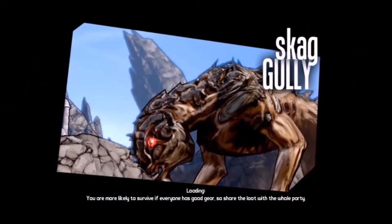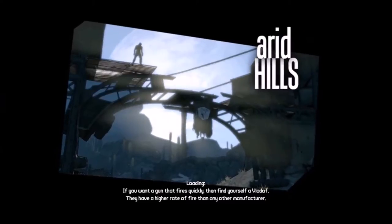Adult skags can be found in the Arid Badlands, Skag Gully, Lost Cave, Arid Hills, and finally Crazy Earl's Scrapyard.